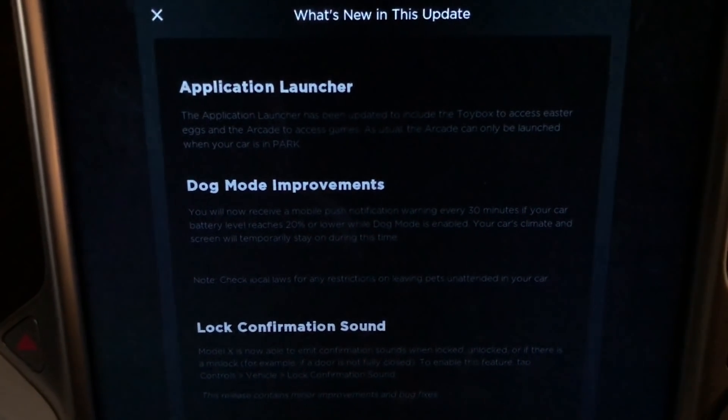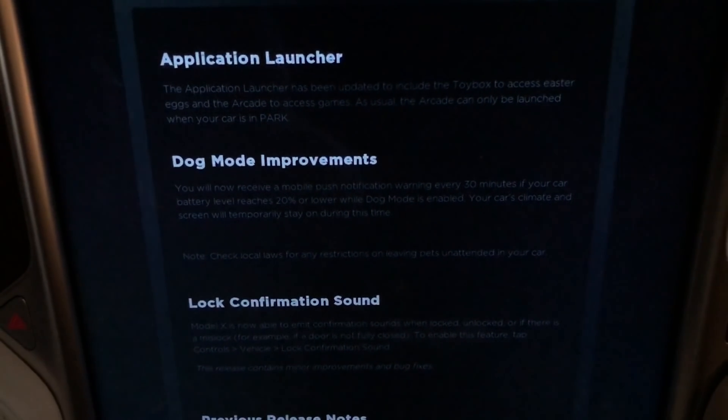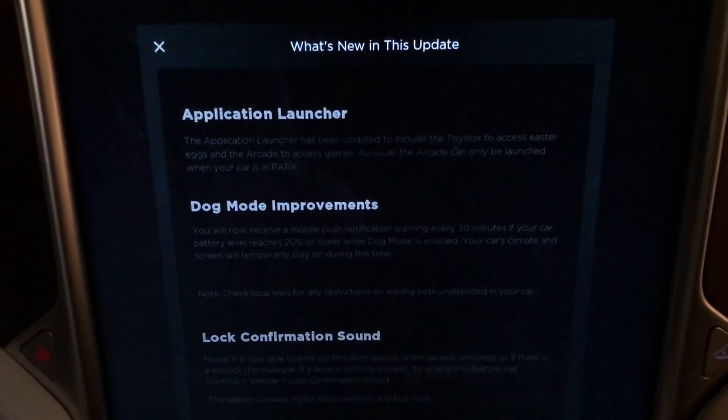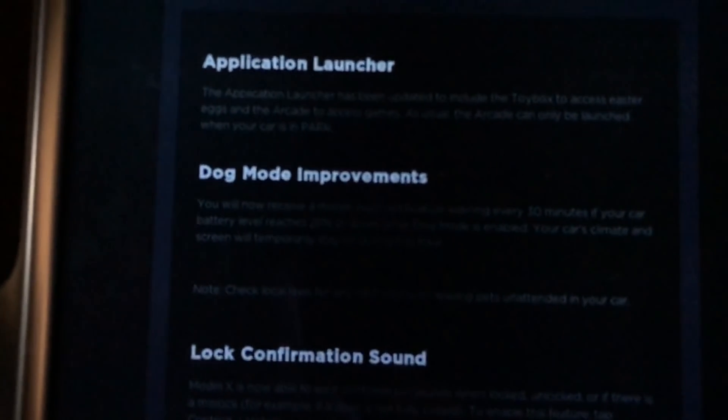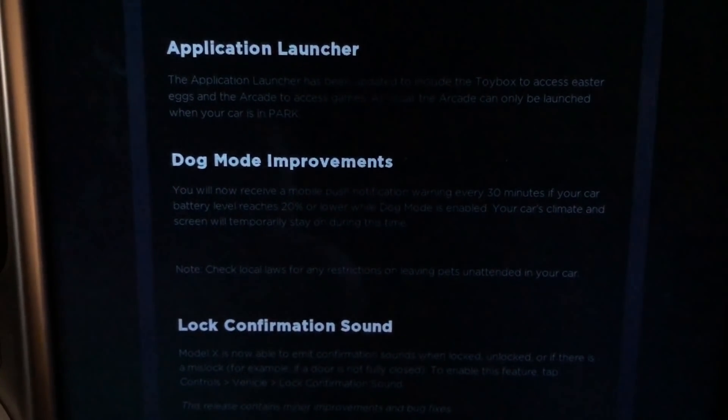The Model X actually skipped 4.2 and went straight to 4.3 from the last software update. Looks like we got application launcher, the dog mode improvements, and lock confirmation sound — a couple of those that we saw in the last update. But let's go ahead and check this out.